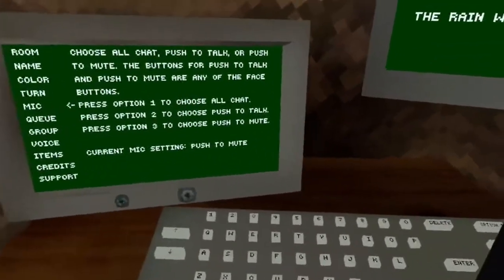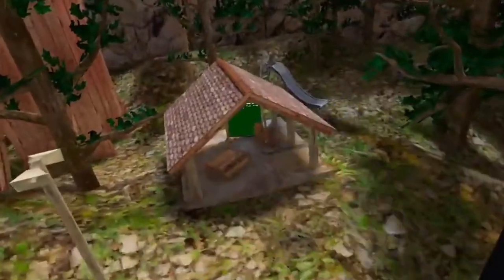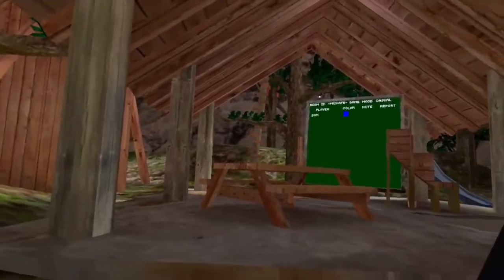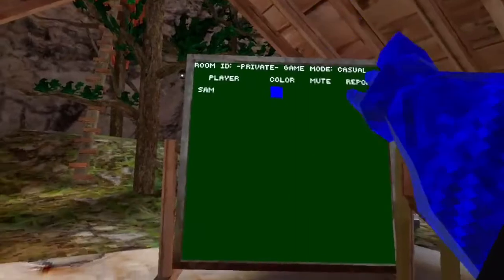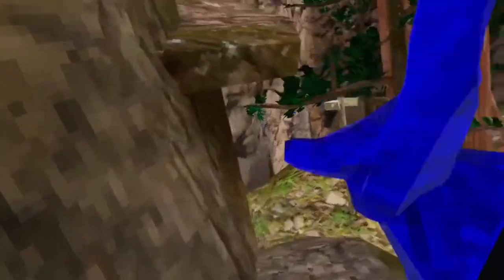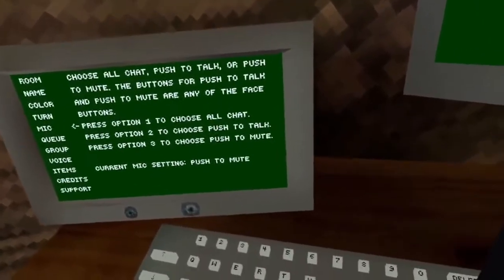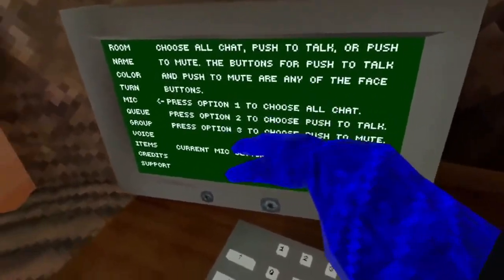Option three is push to mute. Currently I am talking — now I'm not. You can even go into servers and appear to have mods by doing that. I'm probably going to click on push to talk for now.